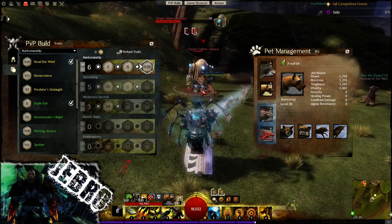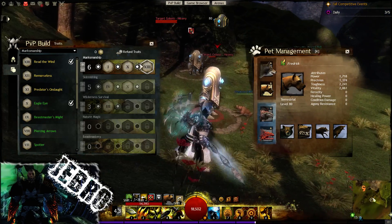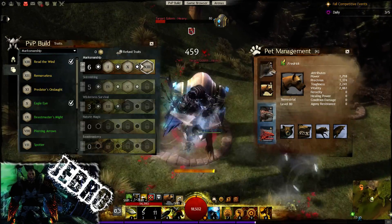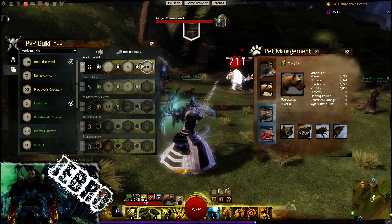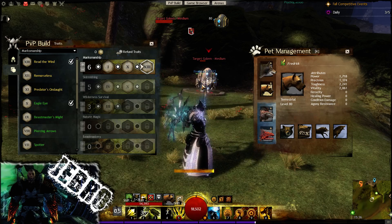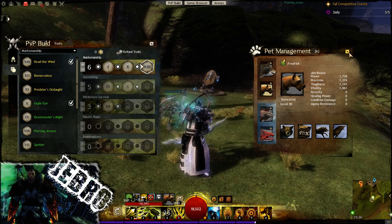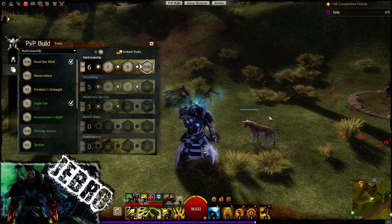And then weapon swap — we've got a lot of boons in this build we can utilize by dodging and weapon swapping, which is very nice. Get some more protection there, and then when I get another weapon swap, get some speed and also get some fury, which is really, really good. So when you swap targets, your uptime on fury can actually be quite high — you can have it up fairly often, which is very nice, and also swiftness to try and catch targets that are running around.